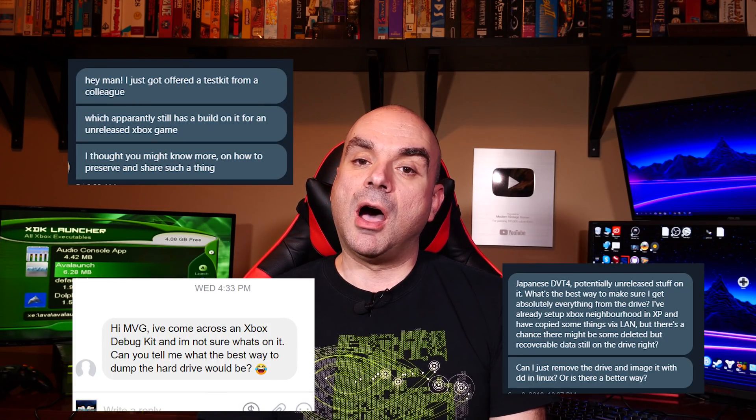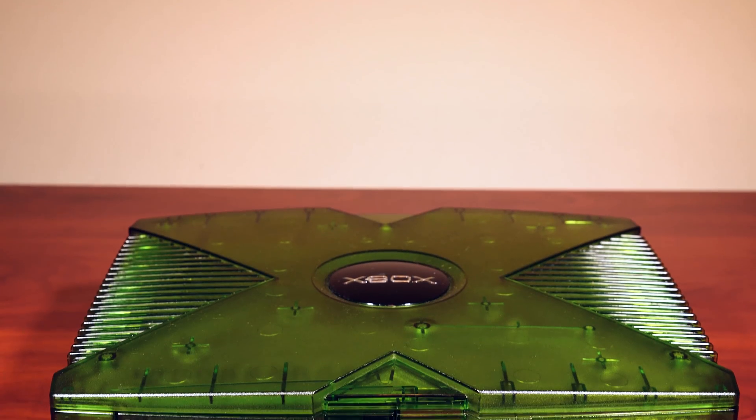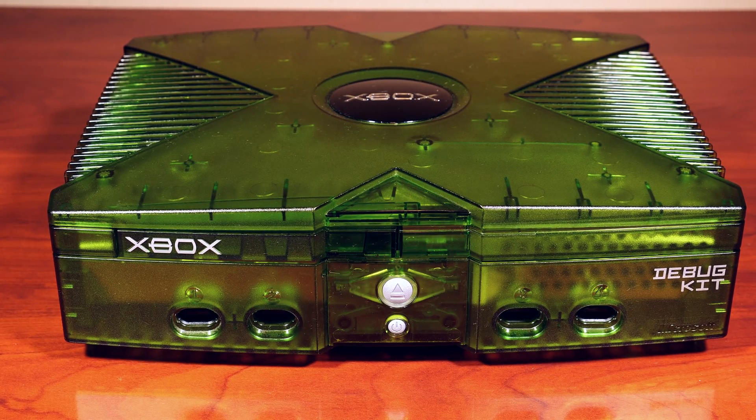Every once in a while, someone will reach out to me on Twitter DMs or Facebook Messenger and say, "Hey MVG, I've come across a dev kit or a test kit for an original Xbox that potentially has some interesting stuff on the drive. Maybe it has an unreleased game, a cancelled game, or an alpha or beta version of a popular game, and they want to get the contents off the machine. How do I do it?"